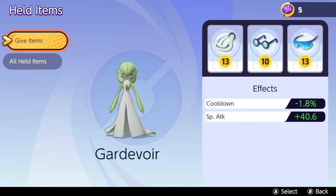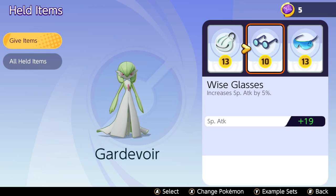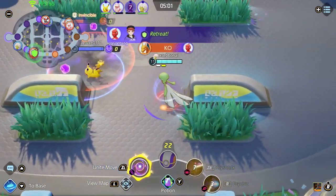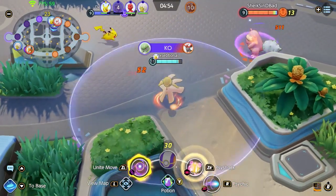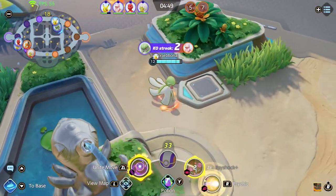Let's go into her build. Go for Shell Bell for an increase in special attack, a decrease in move cooldown, and HP regeneration out of combat. After that go for Wise Glasses for even more special attack damage. For the last item go for Special Attack Specs for more special attack for every goal scored. It's all about special attacks — you are a walking nuke, a pure glass cannon. If they dive on you, you're dead, but if you can stay alive you destroy everything. For the battle item go for Eject Button, since mobility is your weakness and this gives you a chance to escape.